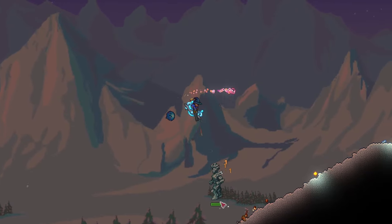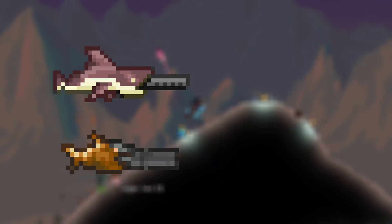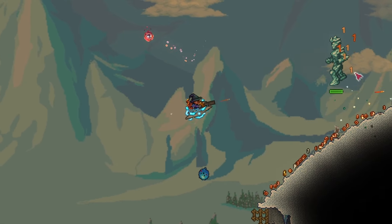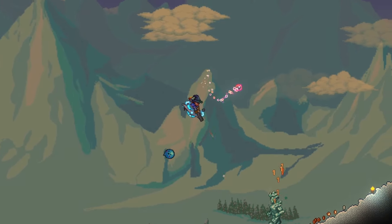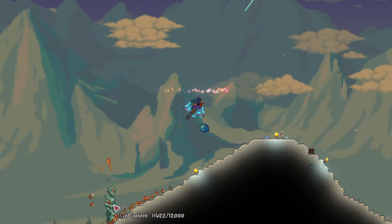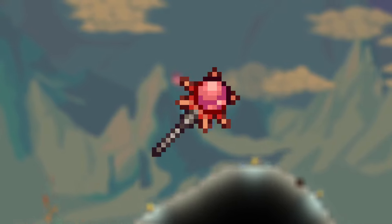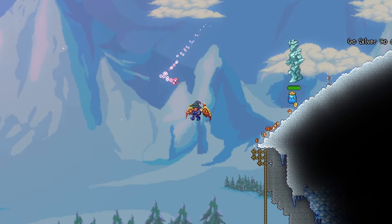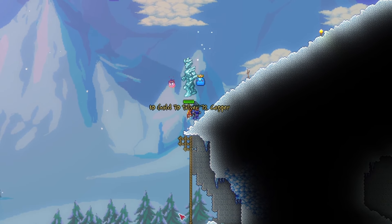For example, using low damage but fast-shooting guns like the mega shark against tanky enemies like the ice golem is a great way to farm money. They'll drop a few coins every second and you can turn this into a full-size farm with some work and different weapons. The crimson rod is another great option since it allows you to sit inside a box and stay safe while the rain hits your enemies and causes them to drop tons of coins.